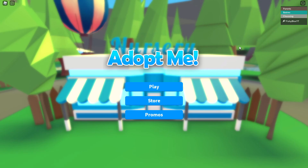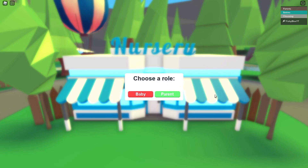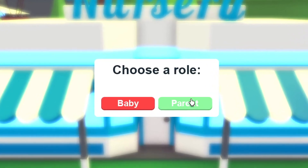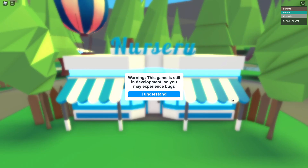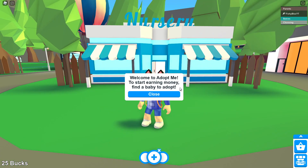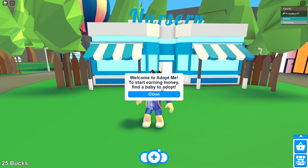This is the first ever Adopt Me released. As you guys can tell, as soon as you log in, you have to choose if you want to be a baby or a parent. We're going to go ahead and choose parent. This is actually a real game released by the owners of Adopt Me. Welcome to Adopt Me — to start earning money, find a baby to adopt.